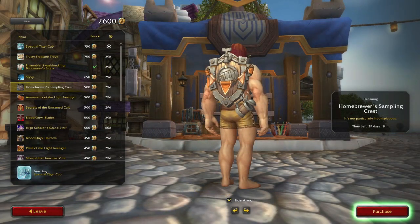Next up, we have a shield — the Home Brewer's Sampling Crest. This would have made a really great Brewfest item; kind of a shame they put it up on the Trading Post. But if you're interested, it's only 500 tenders. And since dwarves are portrayed as drinkers in all fantasy settings, this seems like it'd be great for them.